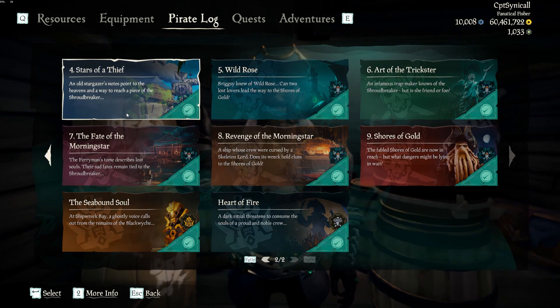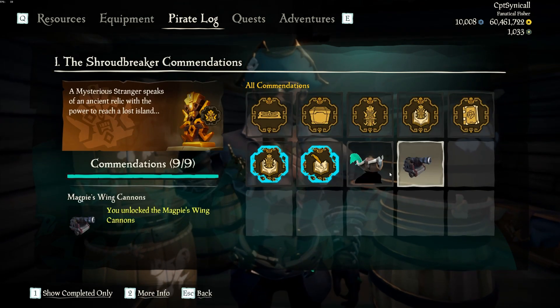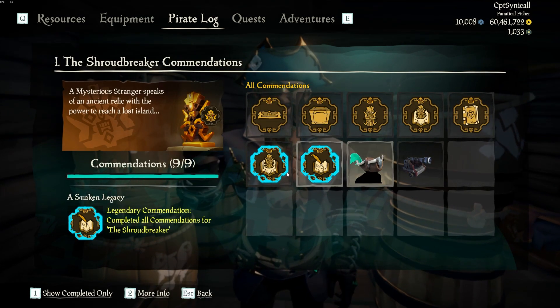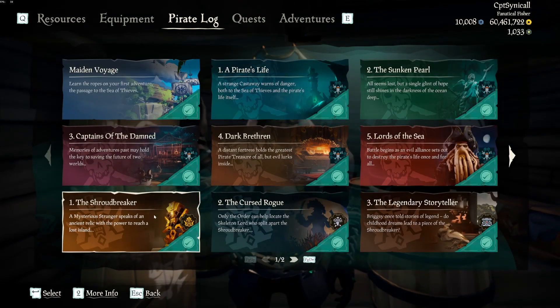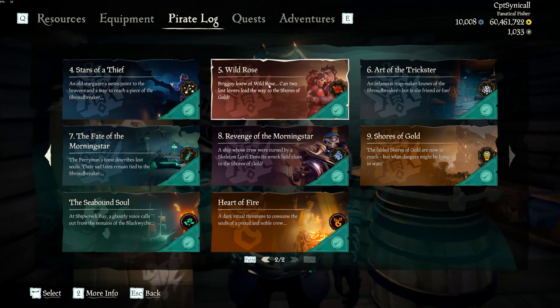First of all you're going to have to complete the Shroudbreaker in its entirety — everything here. When I say complete, I mean do every single commendation. So you need to complete the Shroudbreaker, the Cursed Rogue, the Legendary Storyteller, Stars of a Wilder Rose, and Art of the Trickster.